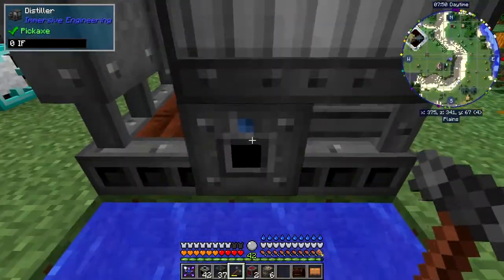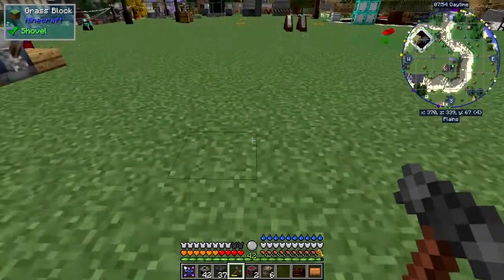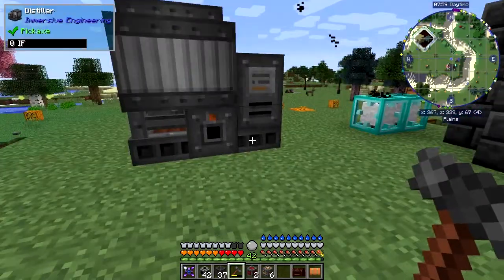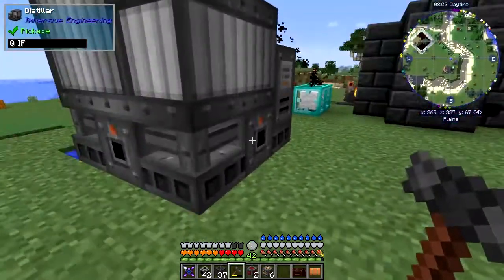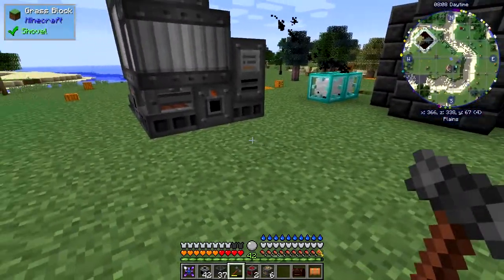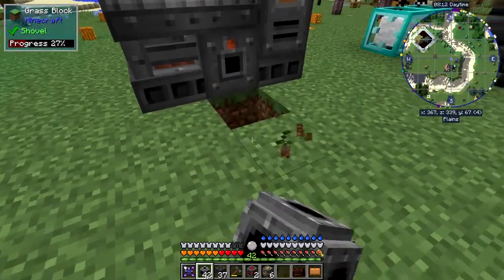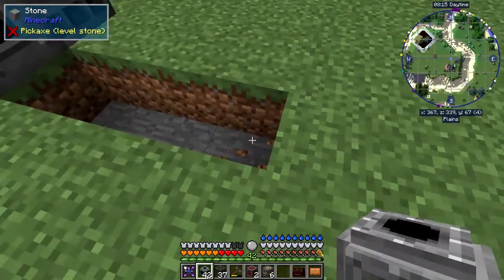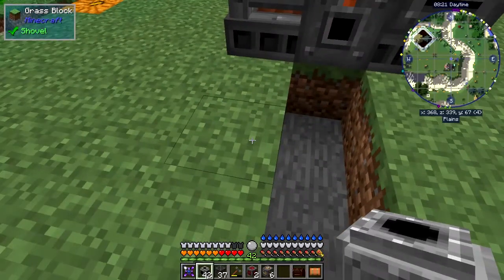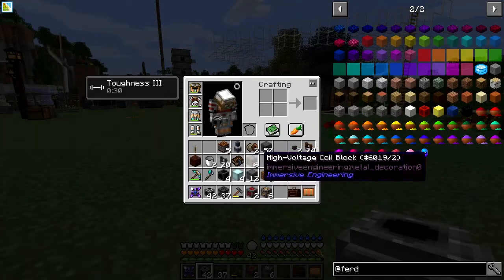We've got an input here and outputs on the side and the back. We want to feed the water that comes out of here into the solar tower, but before we do that we need to also build some mirrors. I'm going to take the steam pipe down below ground because there's probably enough space down there. It needs to be five blocks away, so if I'm lucky I should be able to put the solar mirrors here - it's going to be a really big contraption.